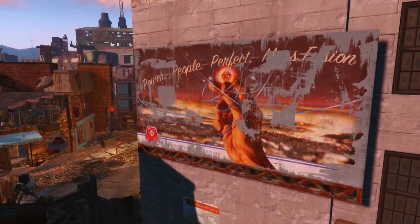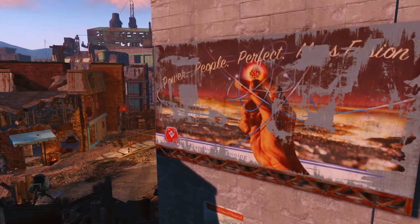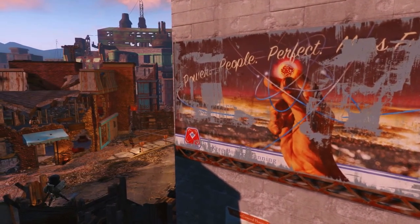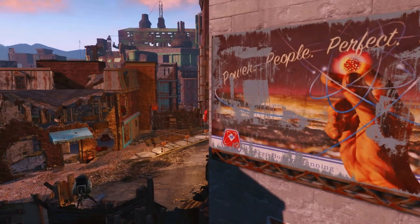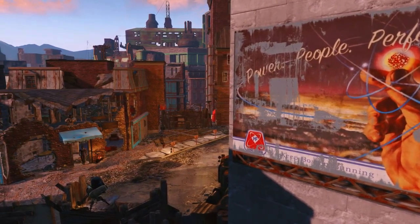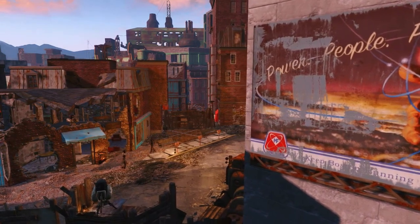Hello everybody, Hammer here with a guide to obtaining all the Taboo Tattoos magazines. Each magazine you collect unlocks a unique facial tattoo to equip at any reconstructive surgeon in the Commonwealth. The surgery center over in Diamond City is one place you can go to check out these tattoos.